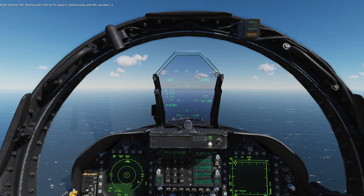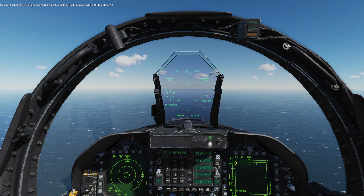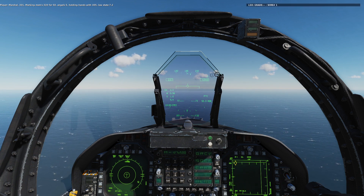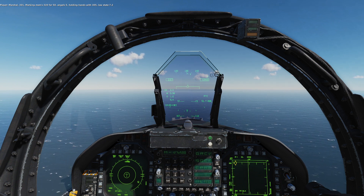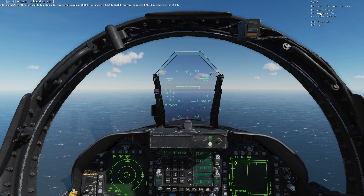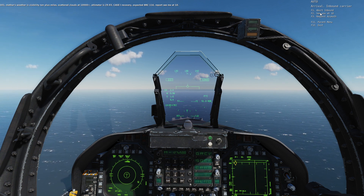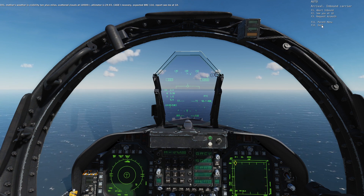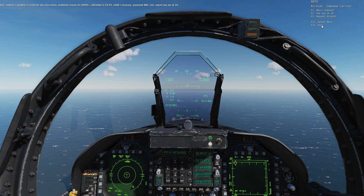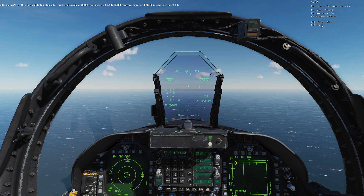We can now press the COM1 key, select ATC, select the carrier, and select inbound. Your pilot will then communicate your location, altitude, wingman and fuel state to the carrier. It's worth noting that you are referred to by your side number. The carrier will then respond — the important information being that it is Case 1 and the BRC, or Base Recovery Course, which is the carrier's heading. It will also say 'report see me at 10,' and the comms options have changed to show that message.